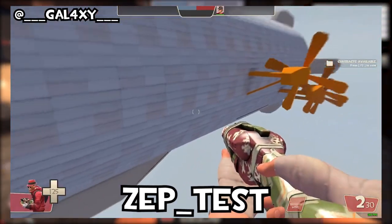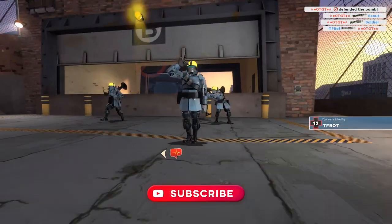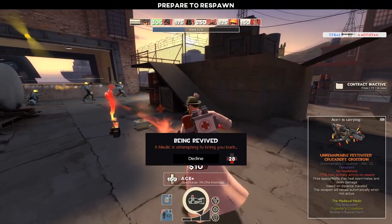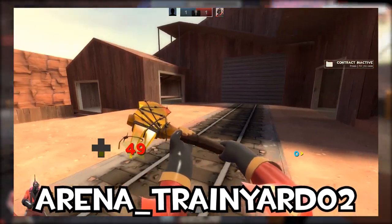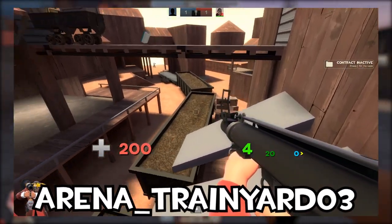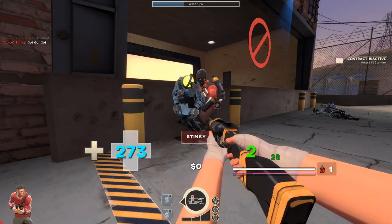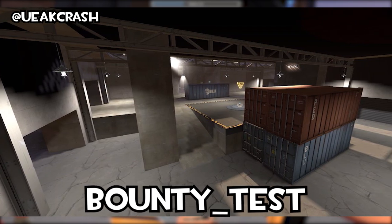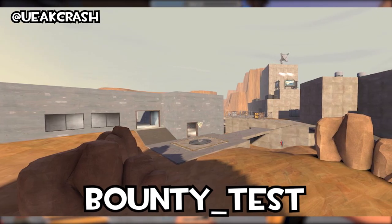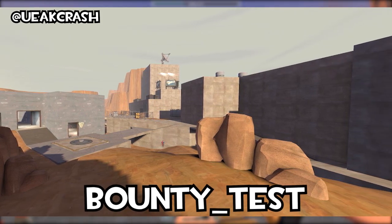I'm surprised this stuff all leaked. We're going to cover a few more of the maps revealed in the leak — this isn't all of them and some may come out after this video goes live. Arena Trainyard 2 is a small building set in a desert. Arena Trainyard 3 is a much larger map — some sort of train station or depot set in the desert. Bounty Test is a map where you could buy MVM power-ups, a concept I'm a very big fan of, but it clearly didn't get very far in testing because nothing like that exists in current TF2.